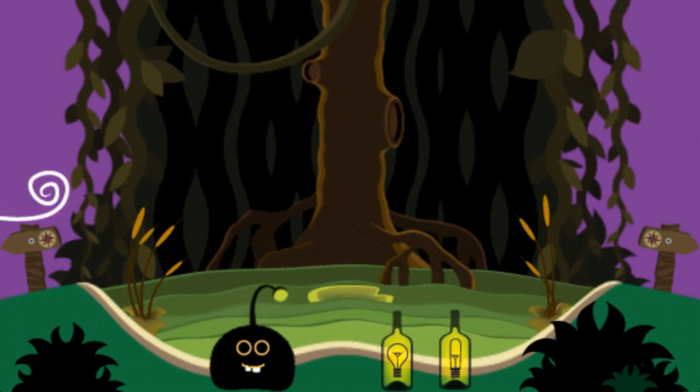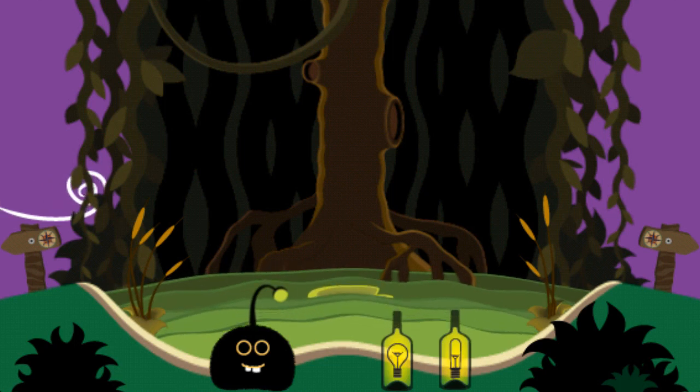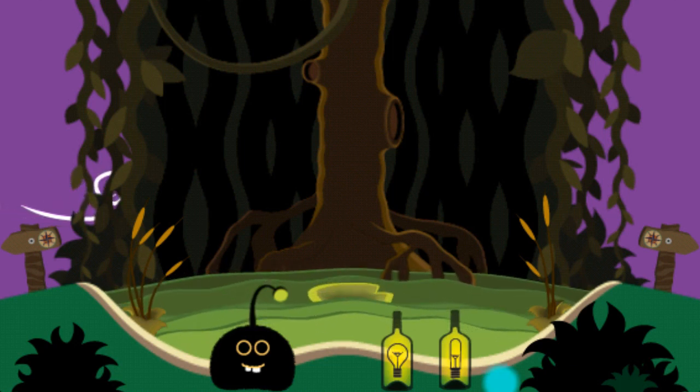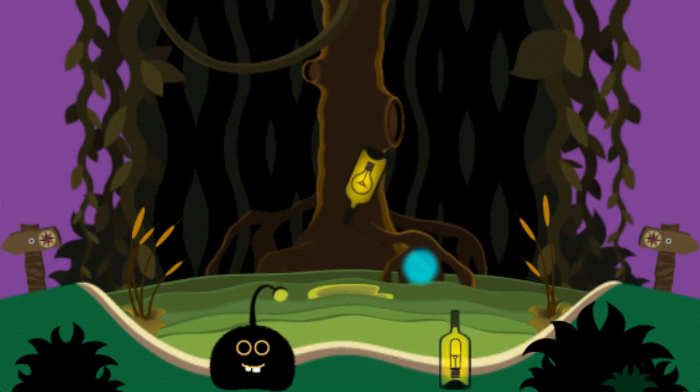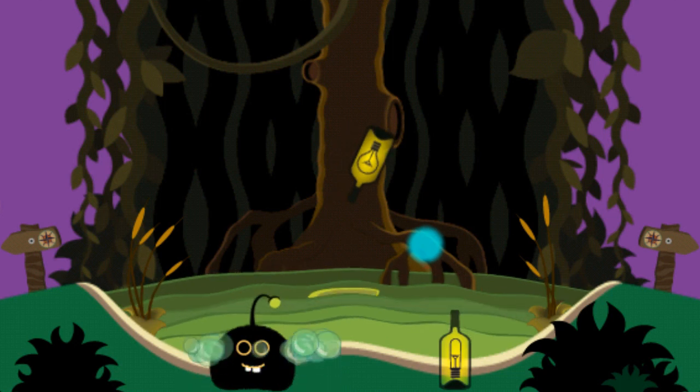The first thing you need to do is go over to Krabby Dab's shop, which is at Pizzicato Beach, and get one of these two potions, or both of them. This one with the round light bulb is free, so you can always grab that one to test it out first.